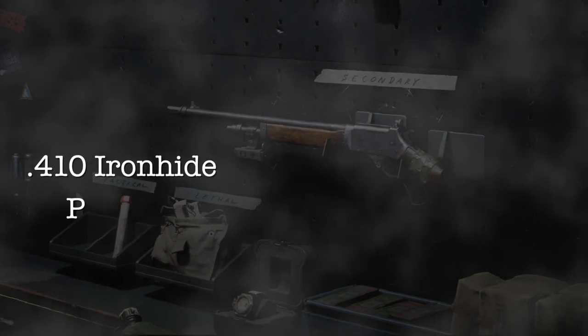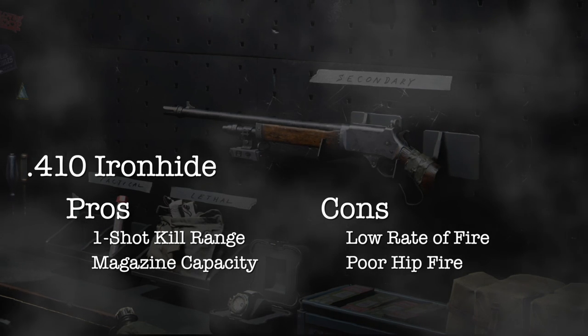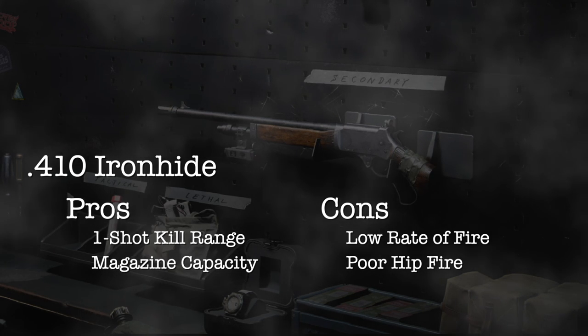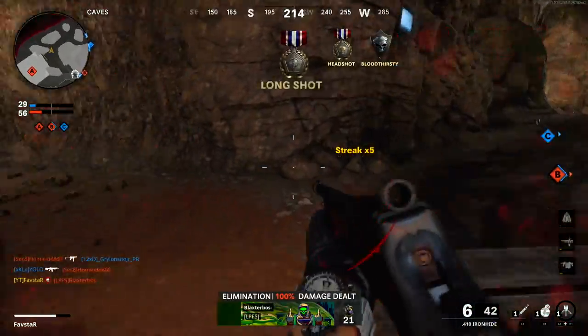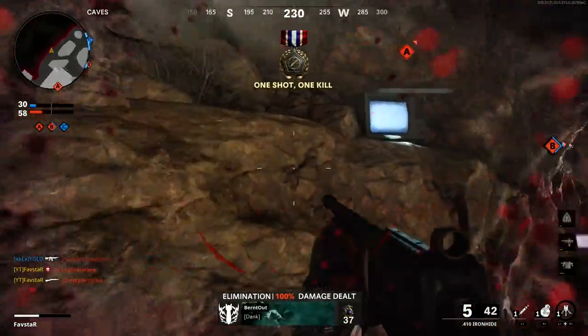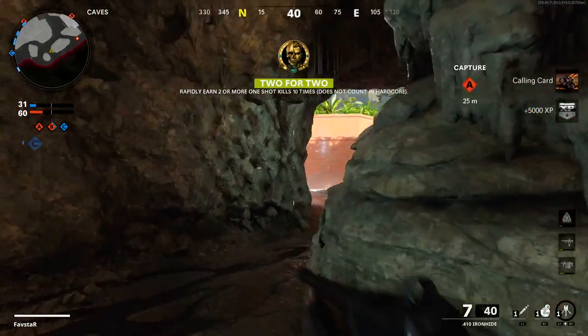The 410 Ironhide is a strong secondary with a good one-shot kill range and good ammo capacity. However, its slow fire rate will leave you vulnerable if you're unable to secure the kill with your first shot. We'll use our attachment slots to build a weapon specifically designed for reliable one-shot kills, capable of replacing our primary weapon in all close-range gun fights.